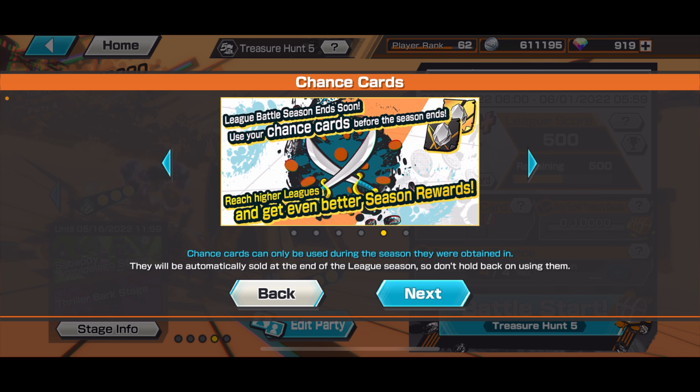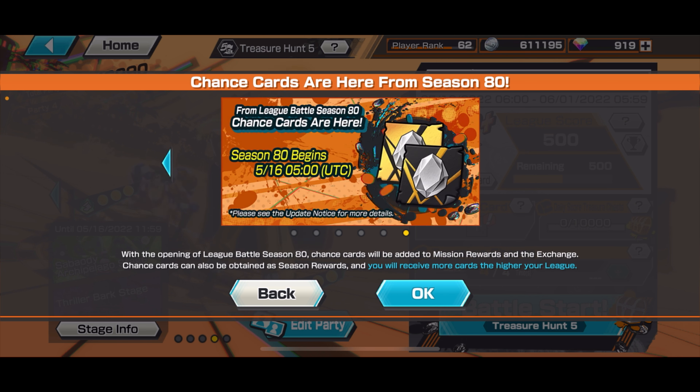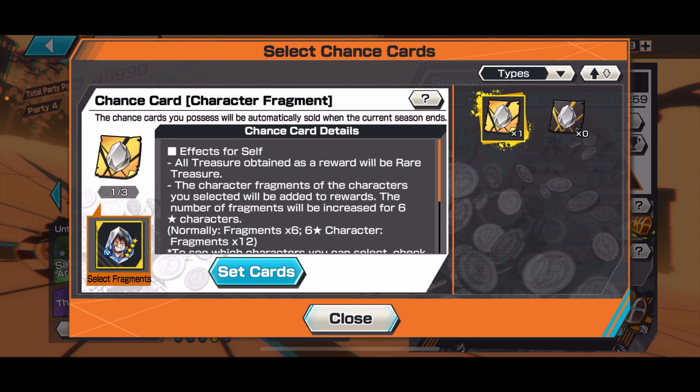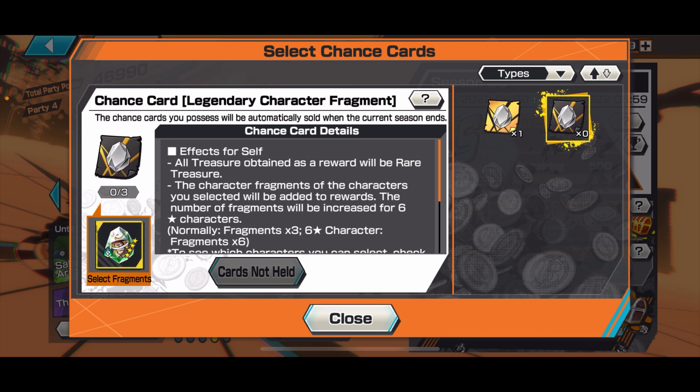You can only use the chance card in the season that you obtained it in, so be sure not to save them up for the next season. Currently in Season 80, you want to use all of them in Season 80 — you won't be able to use them in Season 81. I assume they all just expire or get discarded.